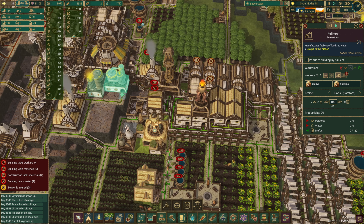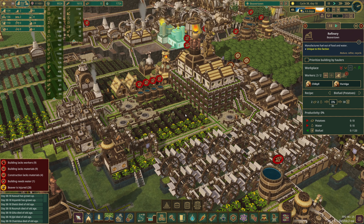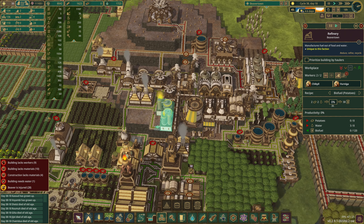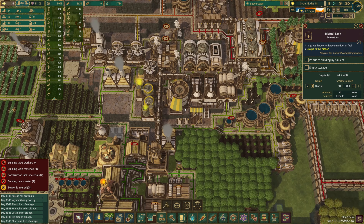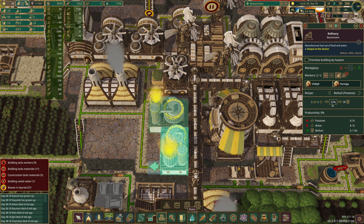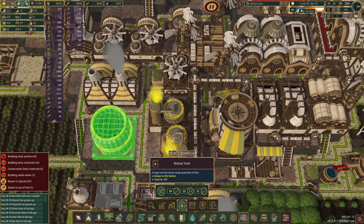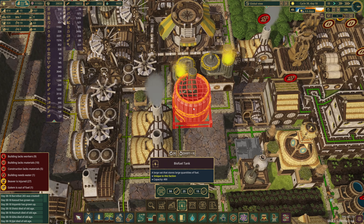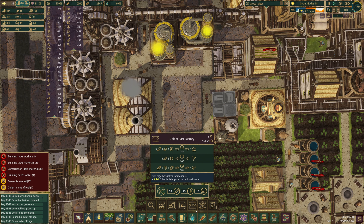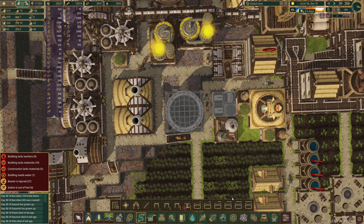Do I have extra beavers over here? I do have vacancies. Golem out of fuel and no recipes selected - this is important. We are gonna do carrots, and we're gonna do potatoes. Or just all carrots, maybe. How's our potato situation? Our potato situation is very poor. How's our spatterdock situation? That's decent. Oh, no, we have plenty of potatoes - plenty of potatoes. I was wrong. So that is gonna mean Beaver Town proper is good for the biofuel.